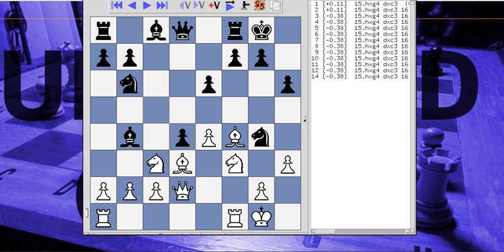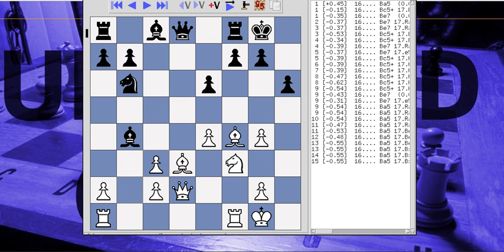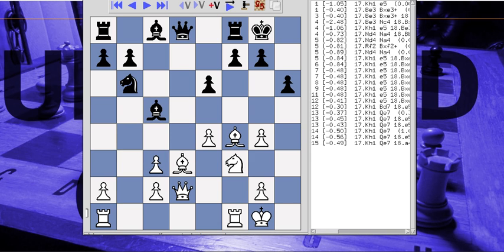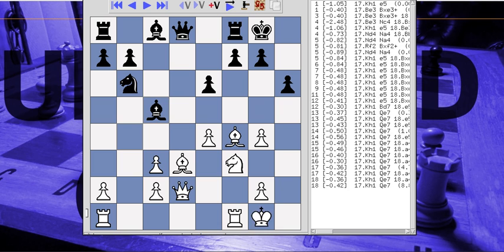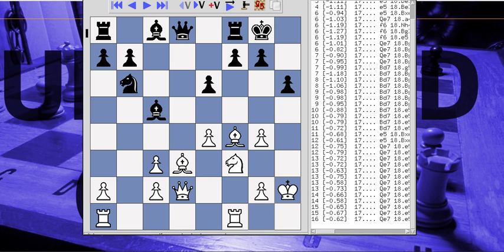I'm not so sure the computer evaluation is correct here. I recapture, and now I have all these double pawn islands. He makes a check, and the computer recommended he maintains that pin, which might have been a better move. The computer absolutely says I have to move king to H1, which I do not do. I have this interesting idea that I'm going to attack on the H file with my rook, so I want to move my king to G3. The question is, is it safe on G3? We'll find out.